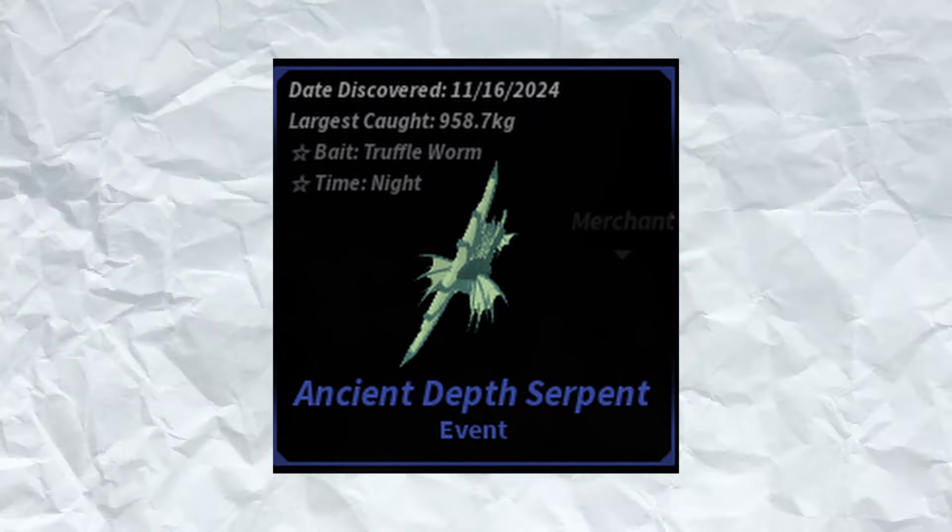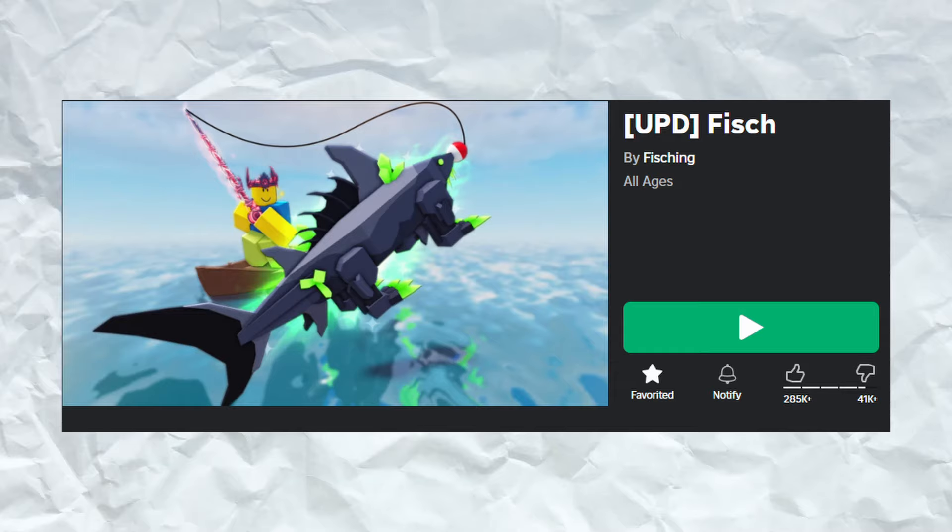Do you want to catch the brand new ancient death serpent in the new Depths of Vertigio update in Fish? This new ancient death sea serpent is the easiest event fish to catch ever in Fish — our guy just caught three in a row. Let's play the clip.